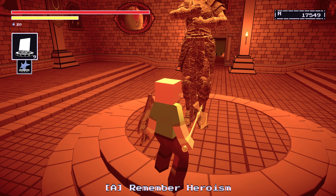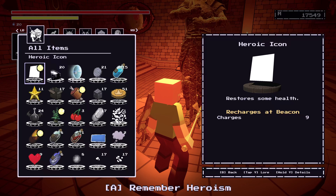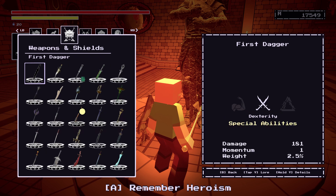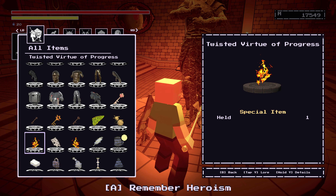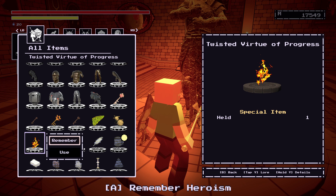Now, after you finish both areas of the DLC and beat both bosses, you're going to want to come to the Statue of Heroism. Mine looks different because my playthrough was different here, and there are two items that we got from each of the DLC bosses — these two items here, the Twisted Virtue of Progress.